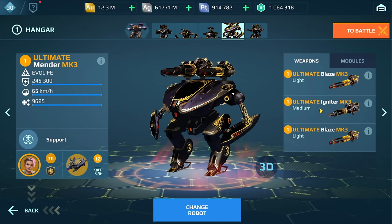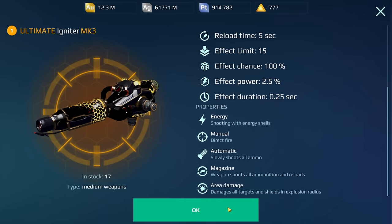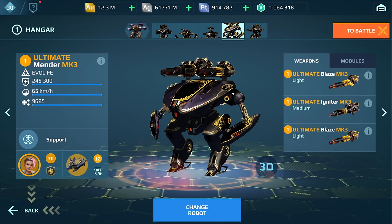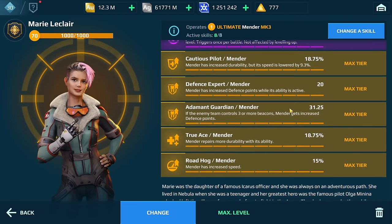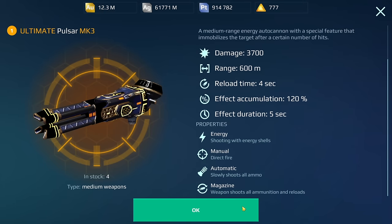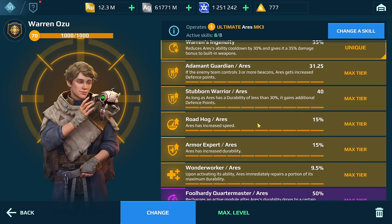We have the ultimate Mender with the ultimate Igniter and ultimate Blaze. Modules: Nuclear Amplifier, two Repair Amplifiers, Unstable Conduit, and the Shy Marie LeClair pilot. For the ultimate Aries with the Pulsar: two Nuclear Amplifiers, Last Stand, Unstable Conduit. I have the Seeker here because of the many Links out there, and we have the Aries pilot.